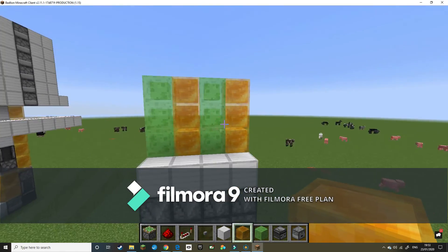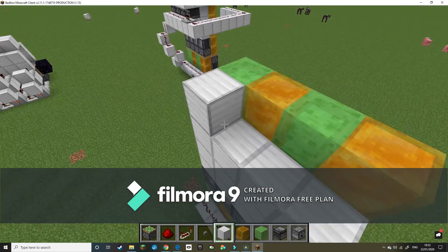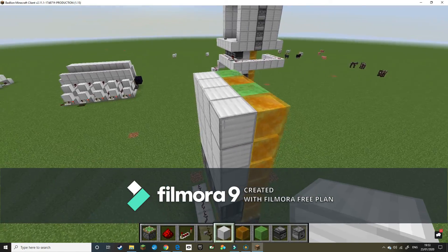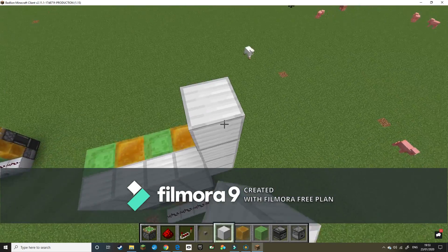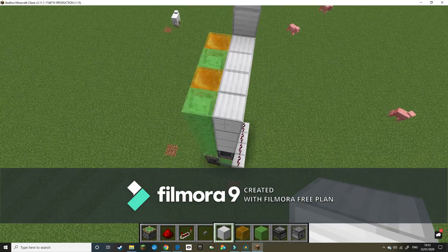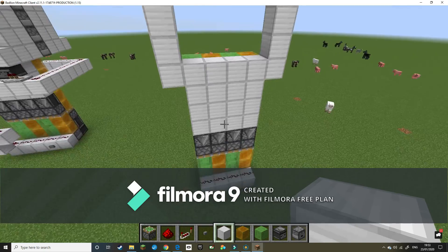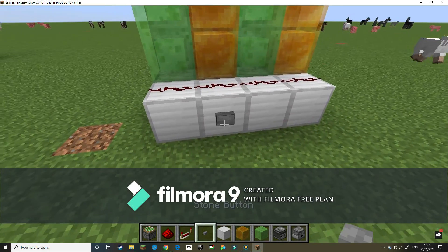It looks a bit like this. You want to fill in these blocks with the blocks of your choice. They go over here and make an arch — you want that to be four up, across, and then across again — so you get something that looks a bit like this.